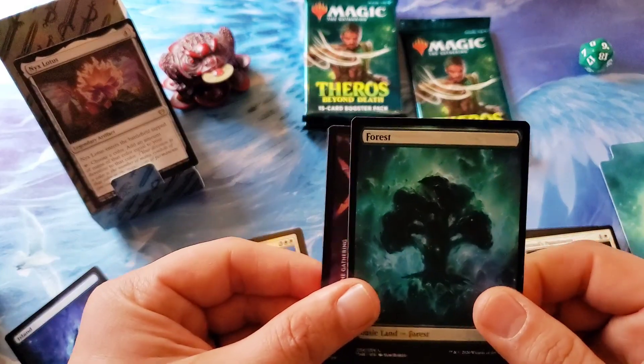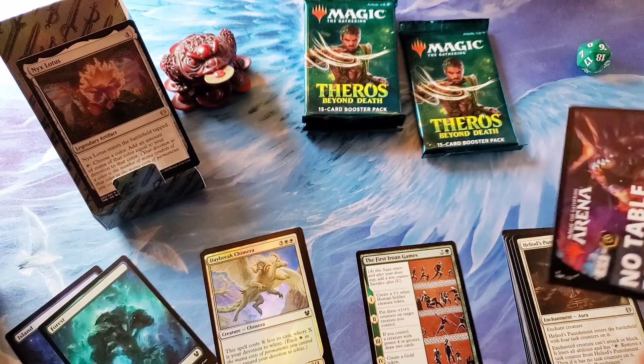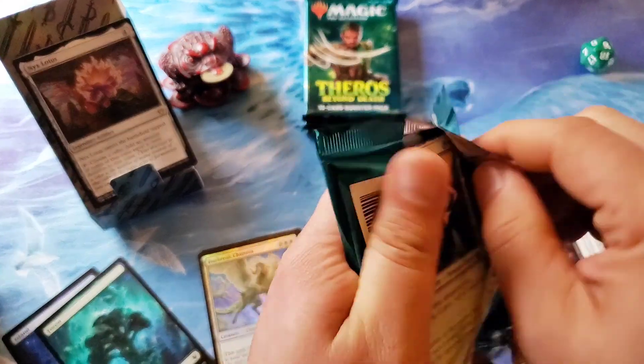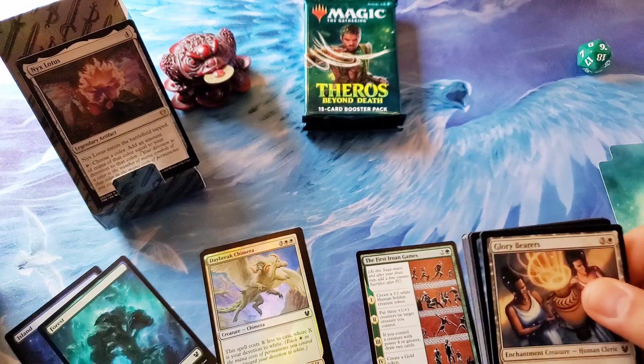Full art forest and arena code there. Starting off pretty good — two foils in two packs is pretty phenomenal. Right side almost done.